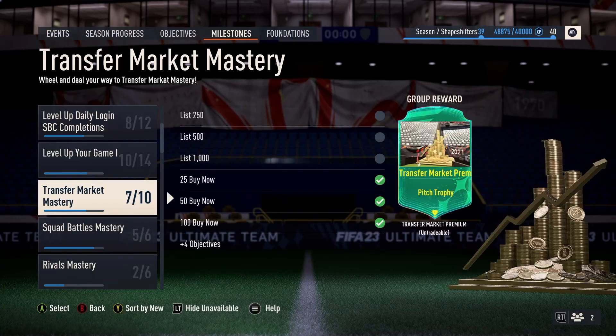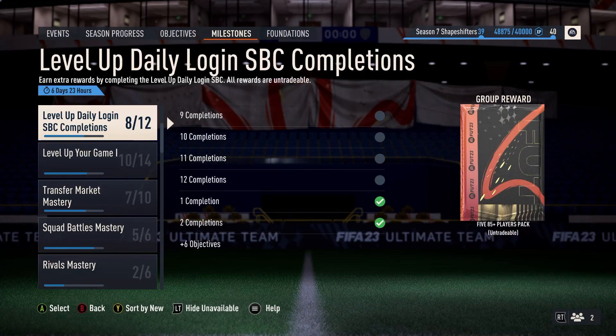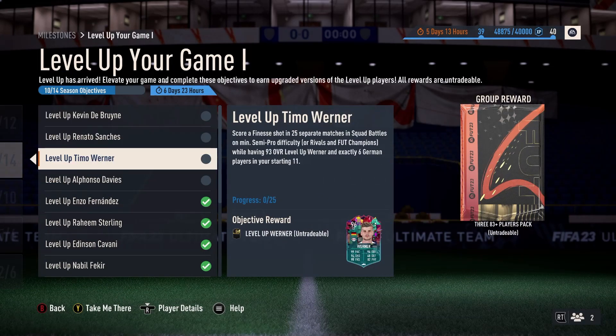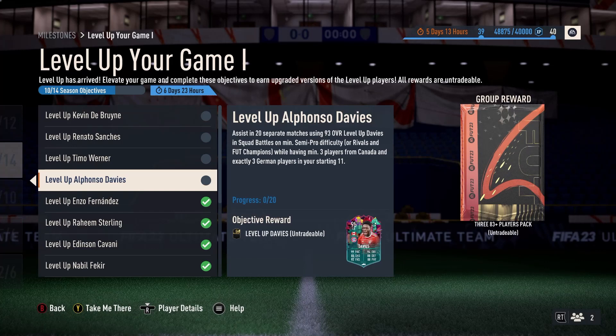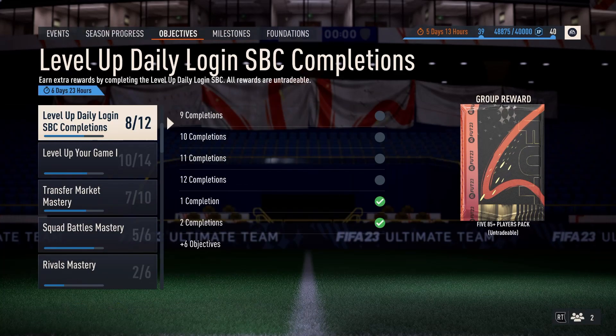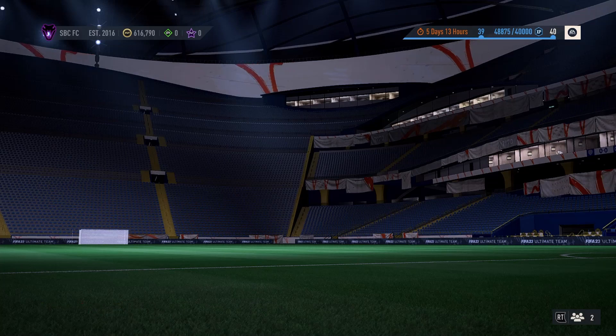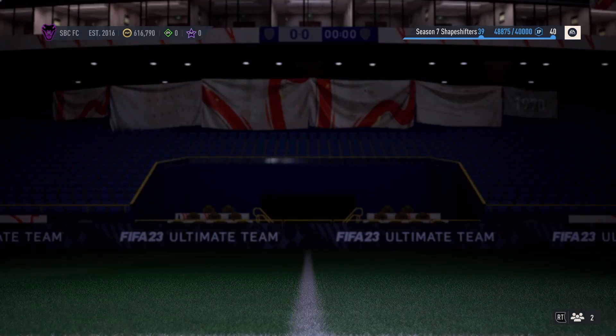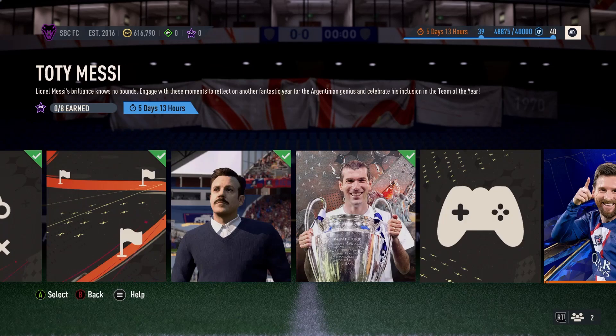There are no actual weekly objectives upon us — interesting. So we've not done De Bruyne, we've not done Renato, we've not done Teemo, we've not done Alfonso. We'll get a few sorted out. I've got the guide put together so we know what we can and can't do. Quick check of moments to see what's been added in — should be something, I suspect.